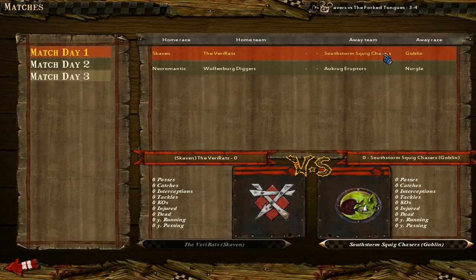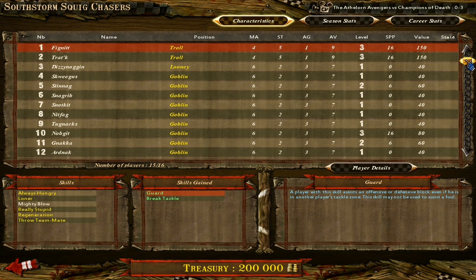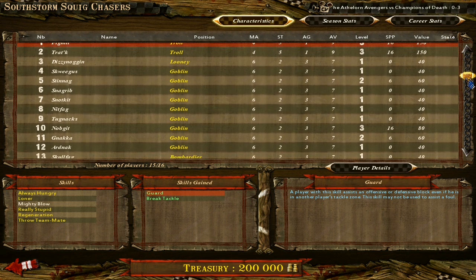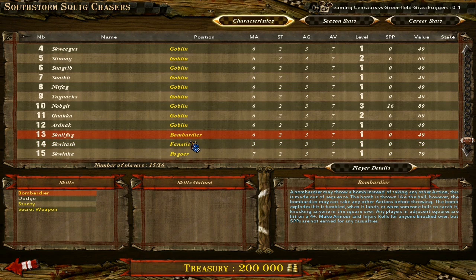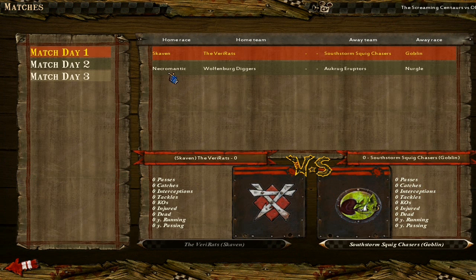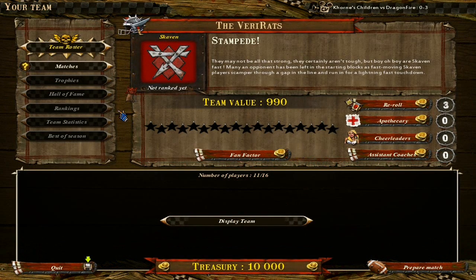Goblins! We're against goblins! Goblins are, on paper, one of the worst teams in the league, but they can be extremely dangerous. They have secret weapons which will get sent off at certain points of the match. The Bombardier can throw bombs at us, which is not something we like. Also in our league we have Necromantic and Nurgle, which I have experience playing. So we're playing Goblins, Necromantic, and Nurgle over the next three weeks — Goblins this week.